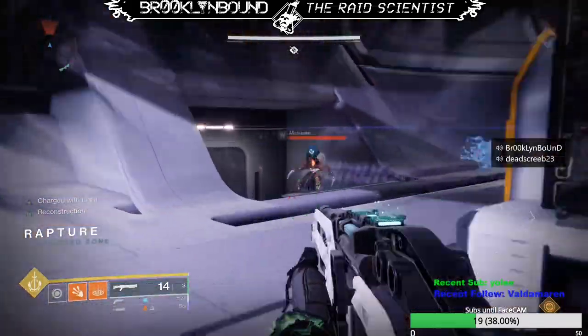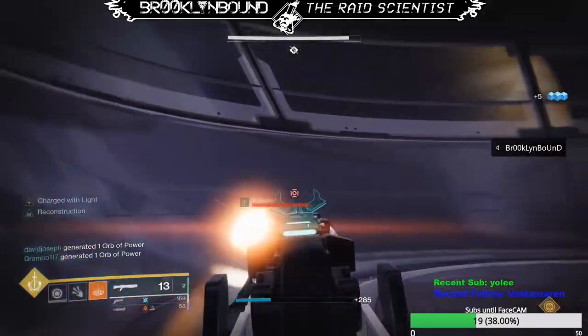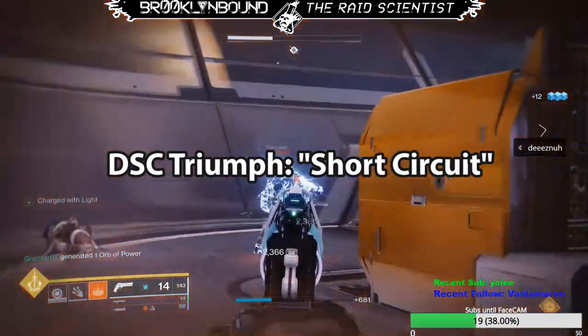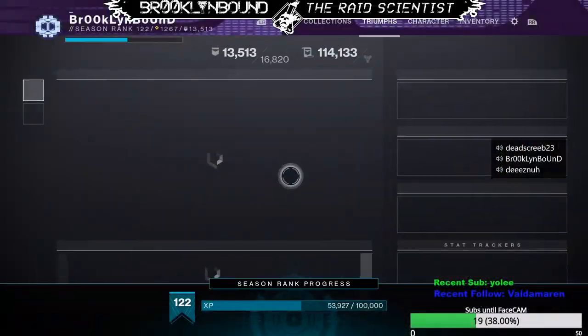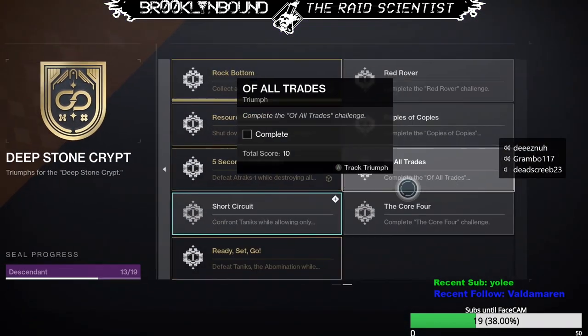What is going on guys and gals, Brooklyn Bound the Raid Scientist here. Today I want to bring you a quick guide on how to finish the Deep Stone Crypt triumph 'Short Circuit.' This triumph is required to achieve the Deep Stone Crypt raid title 'Descendant,' and it's available already and not really that complicated, so let's jump into it.